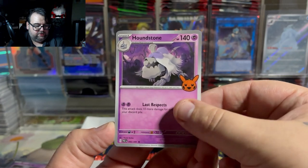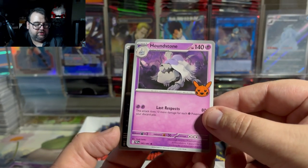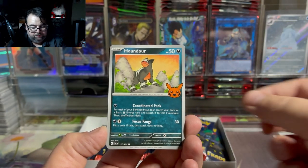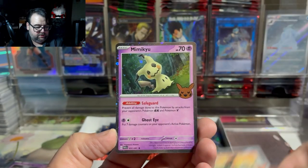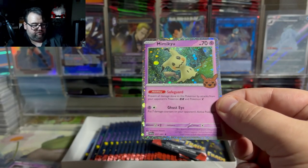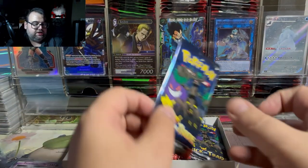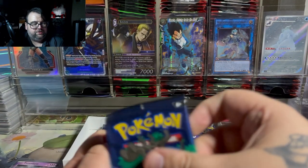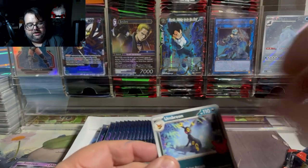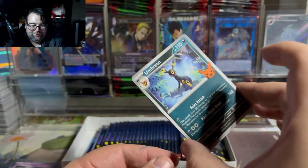They're taking spooky mons from all different kinds of sets — like Flutter Mane from Paradox Rift, for example. I love Flutter Mane because look at that swirl right on top of the text. Ancient and future Pokemon foils are so nice. I believe Flutter Mane is actually playable, so if you're a Flutter Mane fan, that might be a nice little upgrade to add to your deck. We also got Houndstone — I think that one was a foil in the previous set.